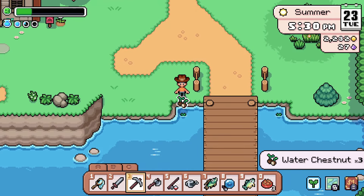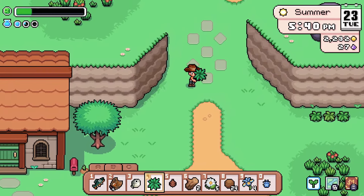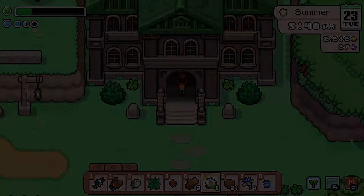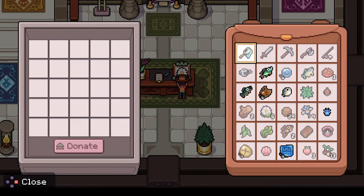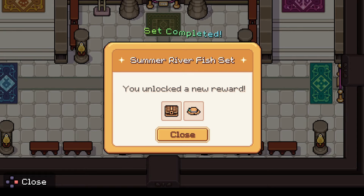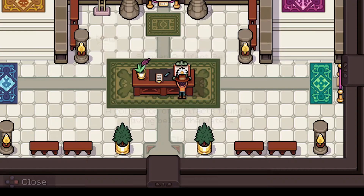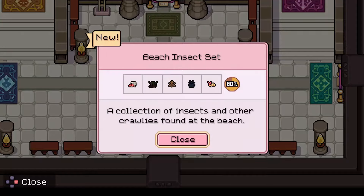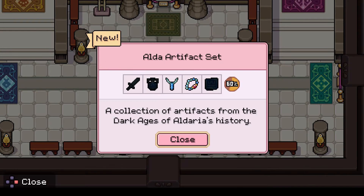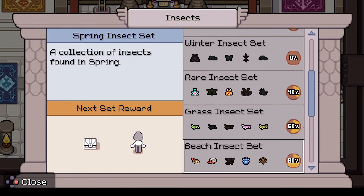We'll go to the museum, drop off a bunch of stuff, and then have more room again. We can now donate several items to the museum — quite the donation. We unlocked a new reward! We got all the summer fishes, but we did not get all the ocean fish. What is that thing? It looks like a butterfly but it's a fish. Sunken artifacts — oh okay, we've started a new collection. Tide cavern fish, beach insects — still missing one. Alda artifacts — missing two, the sword and the shield.